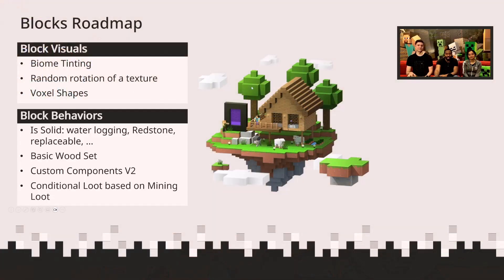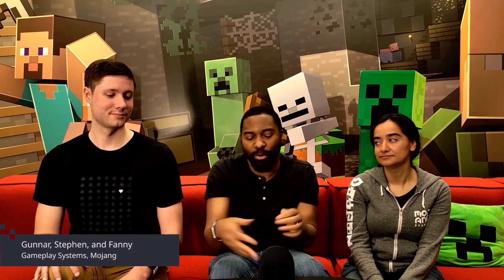On the behavior side — what a block does — we have a system called isSolid, which you might have noticed in the APIs for blocks still in experimental beta. Everything that makes up a block — can I waterlog it, can I walk on top of it, should I be able to spawn with it, should it block a chest from opening — all of those are currently answered by isSolid. What we're doing is splitting that out into many different properties and components, so you can decide: I just want to waterlog this, or I want replaceable so that placing a block on top of it just flattens it, like how flowers work.